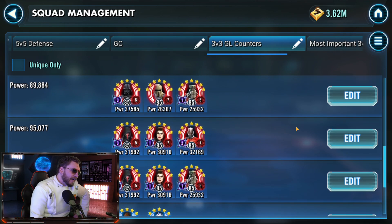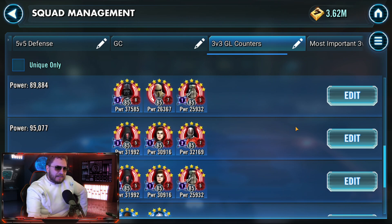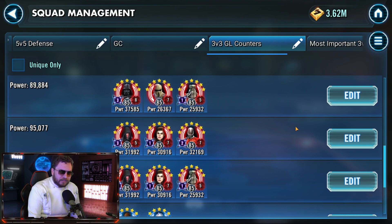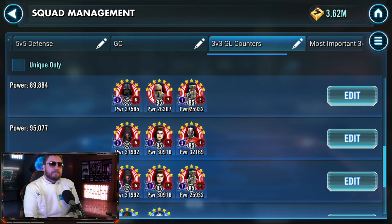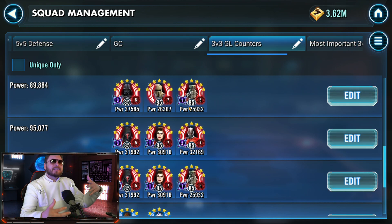Moving on to Sith Eternal counters: Darth Vader is the go-to for Sith Eternal, but if there's a Darth Malak on defense, it gets a little bit trickier — because Malak prevents the bonus Terminator. Overall, Watt Tambor weapon tech over to Darth Vader with a pre-taunt gets the job done, because Vader just culls the living daylights out of the opposing enemy. You could also do Supreme Leader Kylo Ren solo against the Sith Eternal — he'll be able to beat the Emperor himself — and even Rey can solo the Sith Eternal as well.